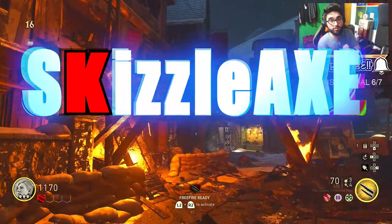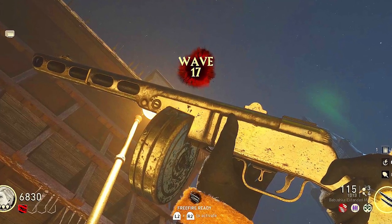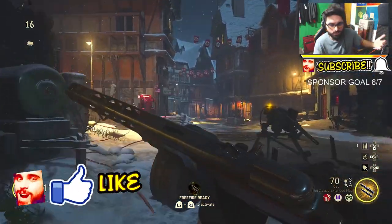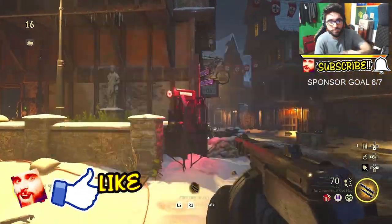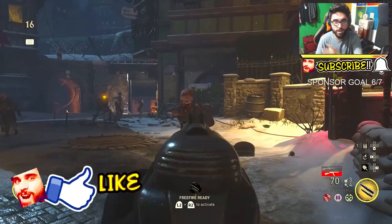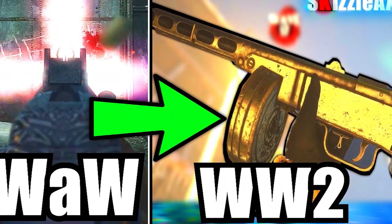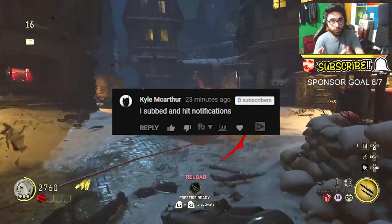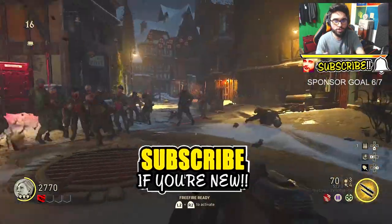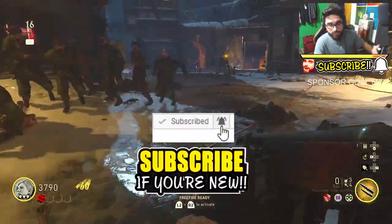What's up guys, it's Kizzle here and welcome back to the channel. In this video I'm gonna be showing you guys the PPSH that we just got in Call of Duty World War 2. Now I know I'm a day late, you don't have to type it in the comments, but I got the right steps for you. I know there are people wondering do you have to do the Easter egg, or maybe you have to do the casual one, and I will show you guys the proof.